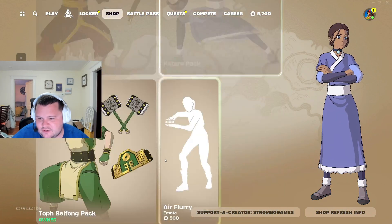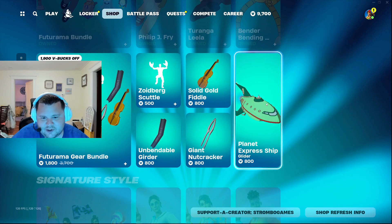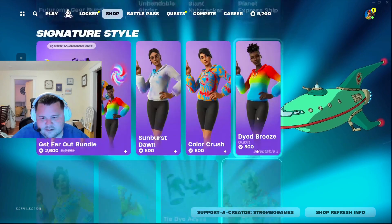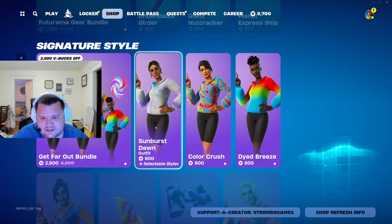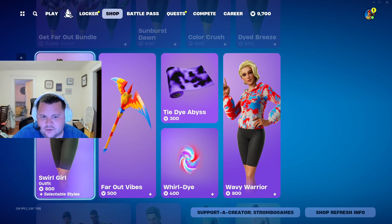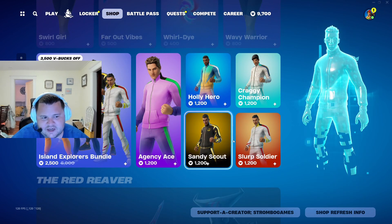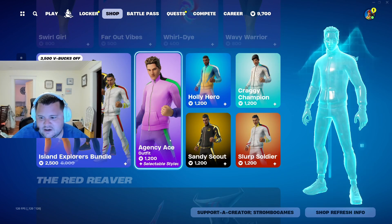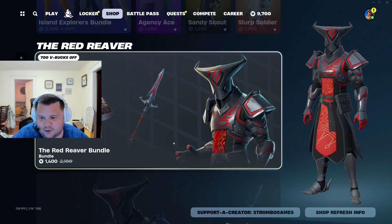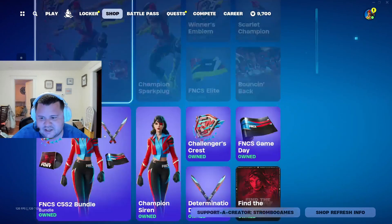Then you got the Avatar skins, Futurama skins — Futurama 5 — and some miscellaneous skins right here, pretty cheap and pretty cool as well. You got more guys in these tracksuits, the Island Explorers bundle, the Red Reaver bundle, and more FNCS skins.